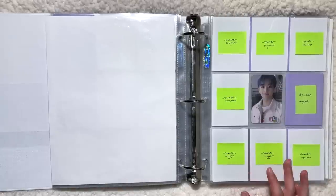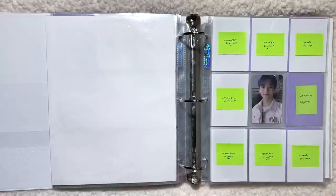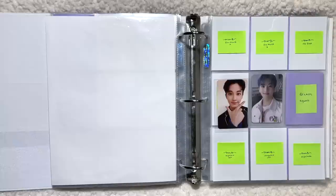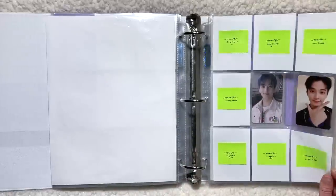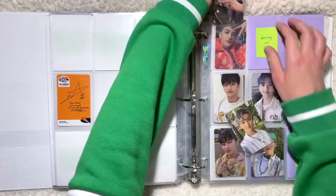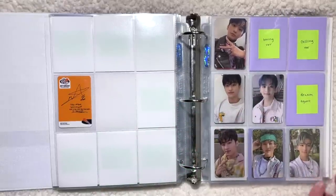Now we can move on to Mark. In my setting up video I said I wasn't going to make placeholders for his older cards, but I've gotten trade offers for a few of his older cards, so I figured I might as well set up for it. I do have his WeGoUp photocard on hand — so freaking adorable. I also got a trade offer for his WeYung photocard which will go in the middle, so we're making progress.